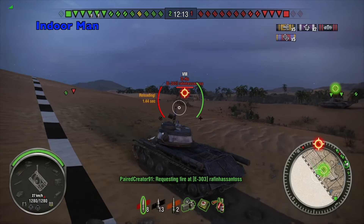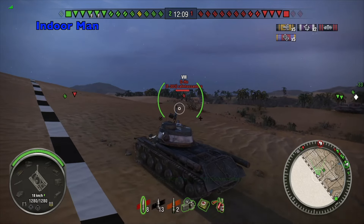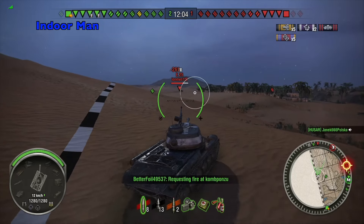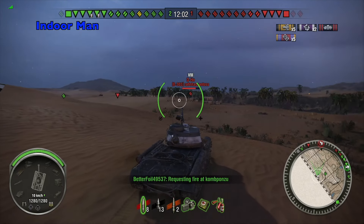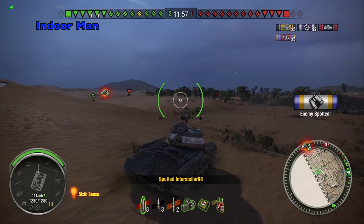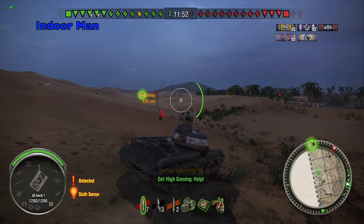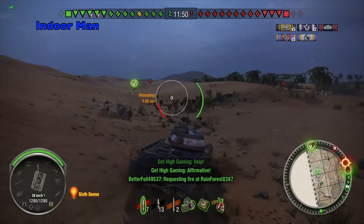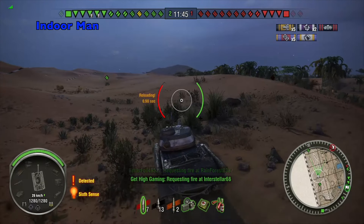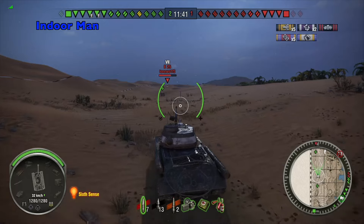Now that we've taken out the Tiger II, I decide to move up and support my T29 directly. His remaining hit points will not allow him to push back another attack from the enemy, and I'm eager to get up close with my 122mm caliber. I'm going to take advantage of the IS-2's good mobility and move forward. It's got a top speed of 34 km/h, which makes it quite flexible to reposition or even do a flanking maneuver with medium tanks to provide an extra punch.